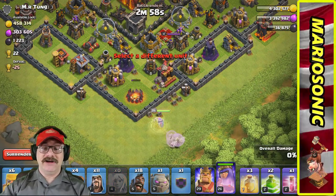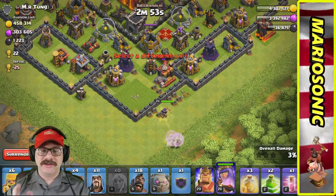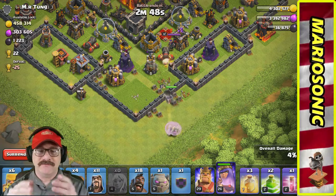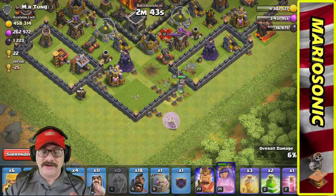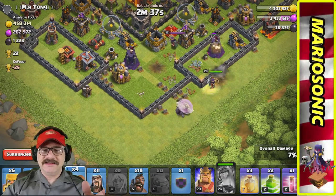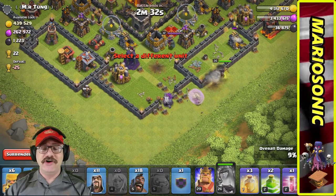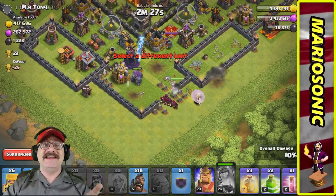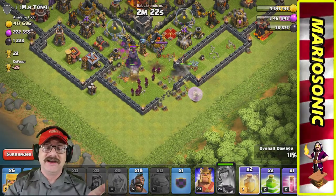Let's put our queen down and a bunch of healers — queen walk time! Watch the queen, make sure she doesn't go down. The queen is starting to go down, let's rage her up. Let's put a golem in, watch these wall breakers go — boom! The wall breakers didn't get to the next wall, but the queen went in, which is awesome.